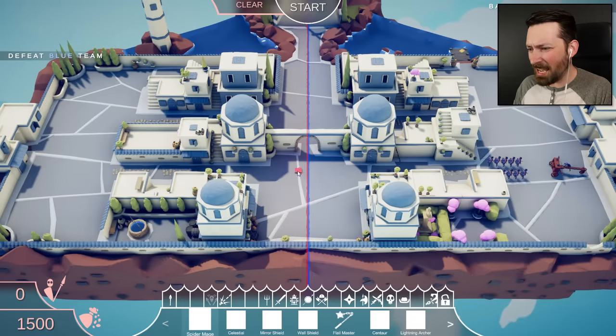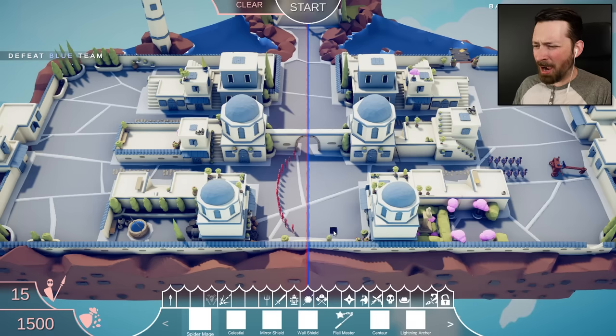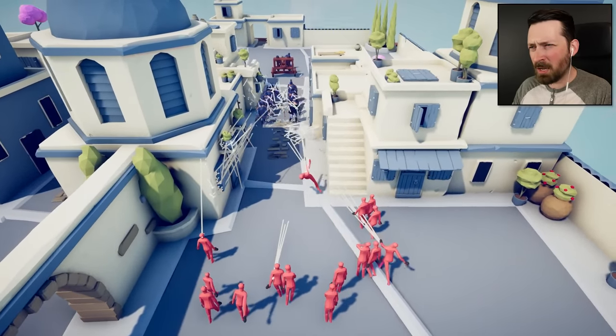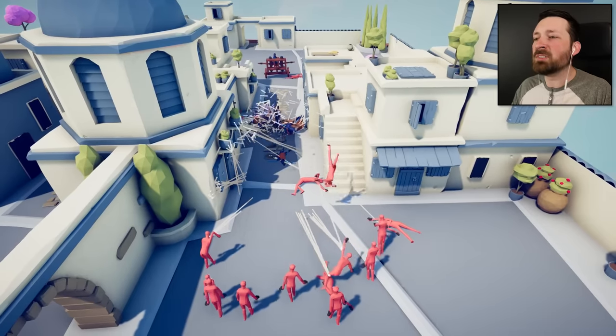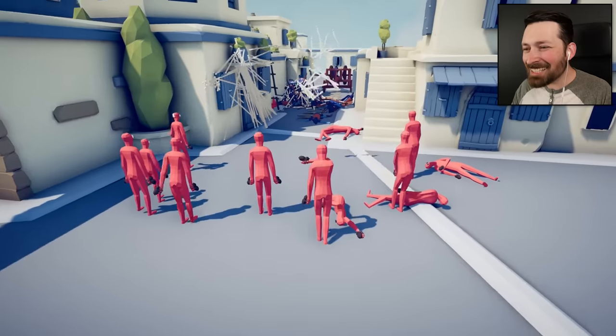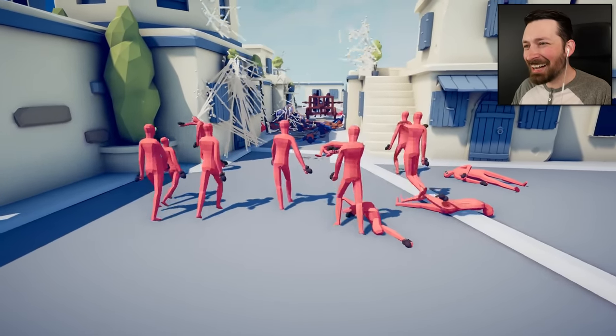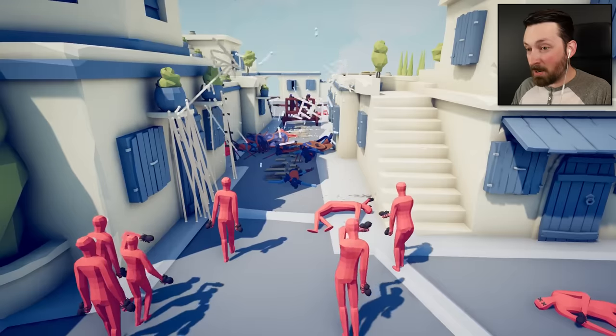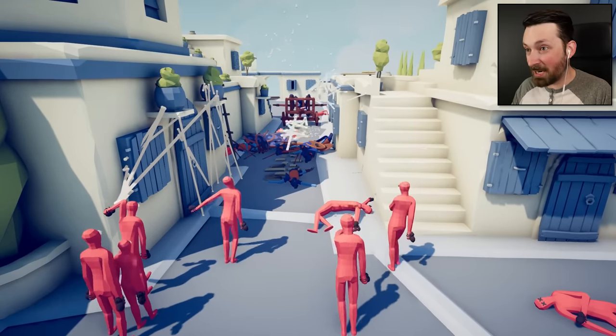I think things are gonna be different today because for some reason the new modded units are free. It doesn't seem particularly fair and it almost feels like cheating, but at the same time I don't even know what a spider mage does. There aren't any spiders in TABS. So how exactly are you gonna go about... oh, they're webs. I thought I summoned splooge mages for a second. They've got little spiders on their hands. That seems surprisingly effective! You guys may want to think happy thoughts and pump harder - that ballista is not gonna web itself.